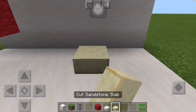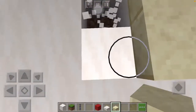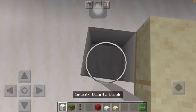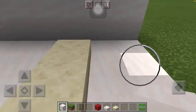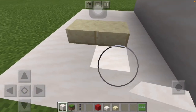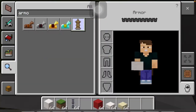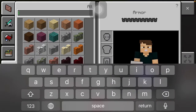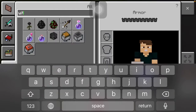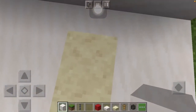Wait, I just remembered — you have to get an armor stand and a skeleton head. Let me place those.